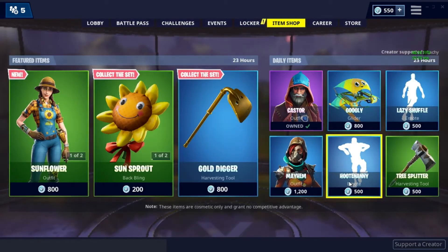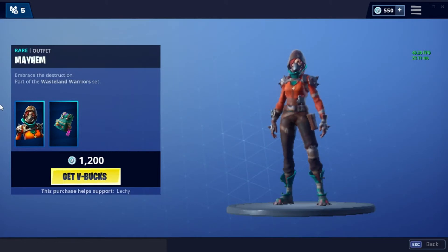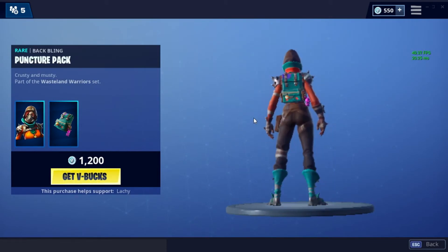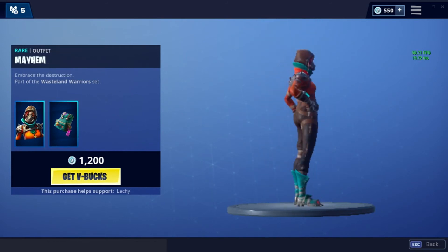And lastly we got Mayhem from the Wasteland Warrior set, with Puncture Pack back bling — crusty and musty — and the embrace the destruction style.